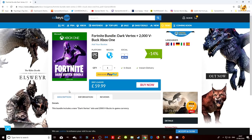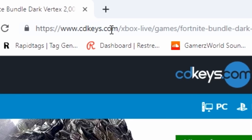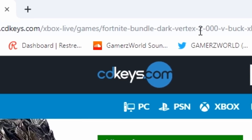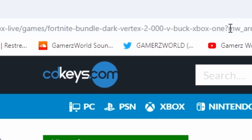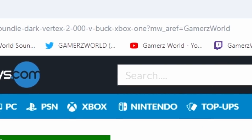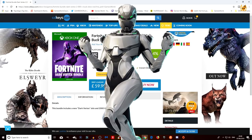Once you've clicked that link it will take you to the website. If you don't want to click the link, you can type in: https://www.cdkeys.com/xbox-live/games/fortnite-bundle-dark-vertex-2000-v-buck-xbox-one with the affiliate parameter equals 'gamers world'. This is a legit website — you can check out my other videos for the Eon skin bundle or the Royal Bomber skin bundle where I got them through this exact same method.